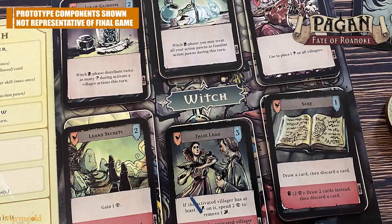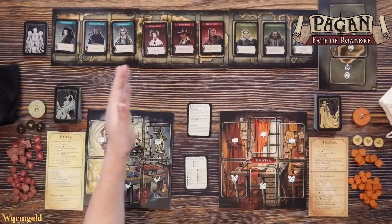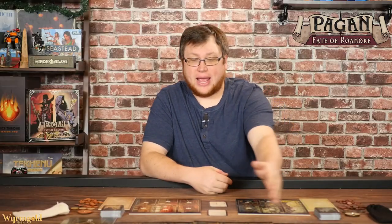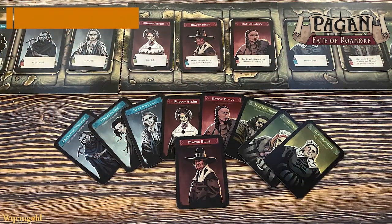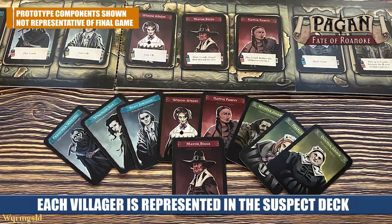Then you're going to set up the board. You're going to choose three each for the different colors of villagers: three blue, three red, and three green. You're also going to build the suspect deck by drawing each card that represents each character, placing it in this deck, and giving it a good shuffle.